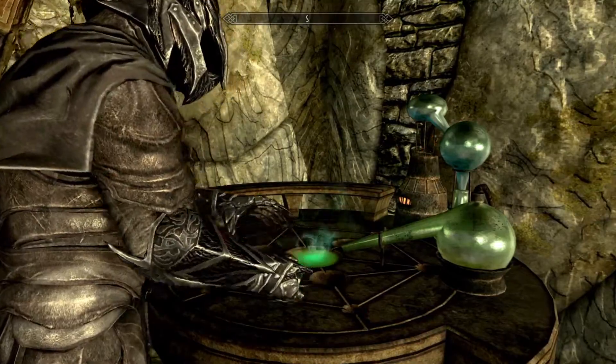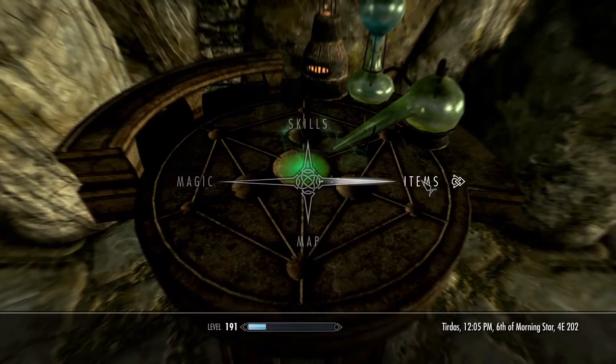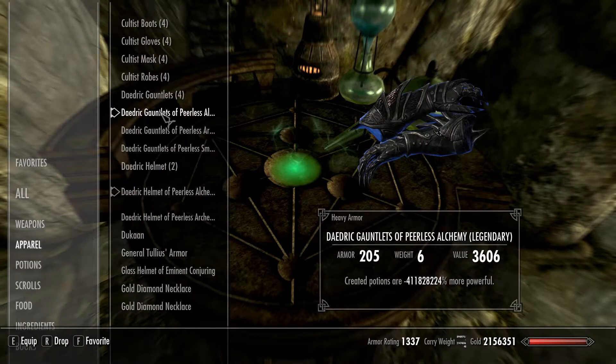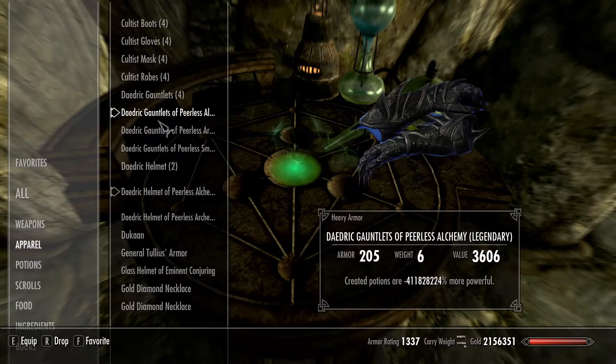This is actually the only thing you have to do: take your gear off, consume a Fortify Restoration Potion that has a higher percentage of increasing restoration effectiveness than the last one you consumed, and it'll keep increasing — until you can see it goes into the negative, like negative 400 billion or trillion or whatever that number is.